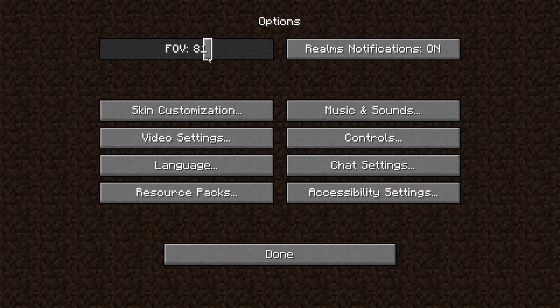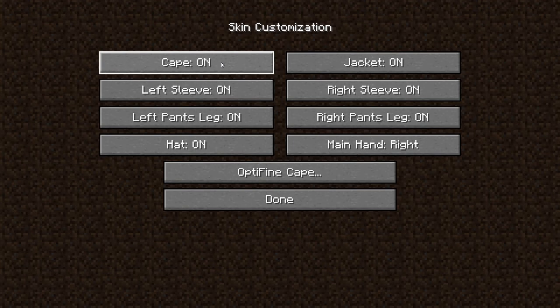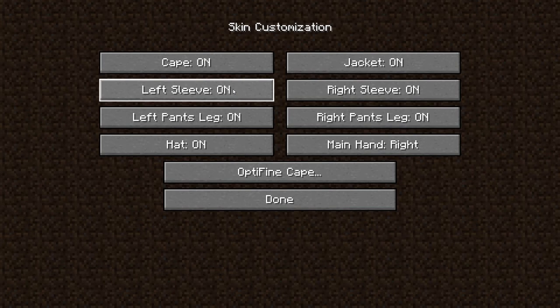This is the realms notifications — that's only if you have a realm, you can put them on or off. Skin customization — there's a little bit more to see. If you have a cape from Minecon or Optifine, you can turn it on or off. And this is all the skin customizations, so if you have a skin with multiple layers you can put them on or off. The Optifine cape — I have this button because I have Optifine.